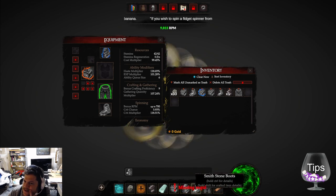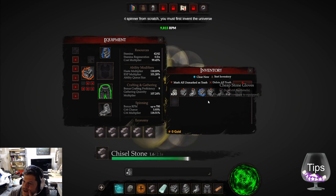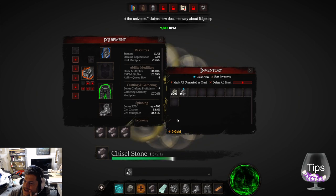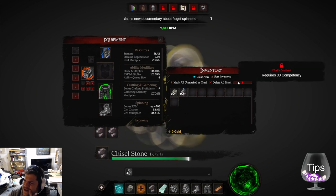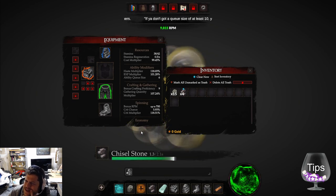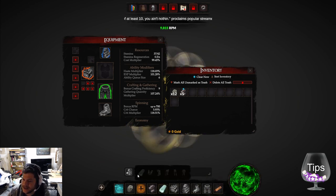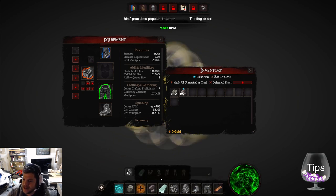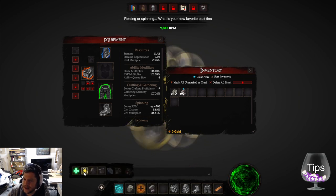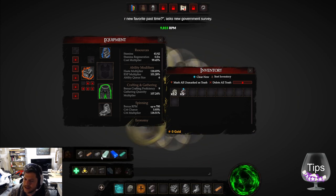I'm going to make some more boots — I need more stone, so chisel some stone. Delete all trash — oh, it doesn't sell, it doesn't give me gold? That's pretty frustrating — not being able to earn gold. I'm guessing selling is something I unlock later from the UI queues, but it's still unsatisfying. I'm just going to chisel a ton of stone.